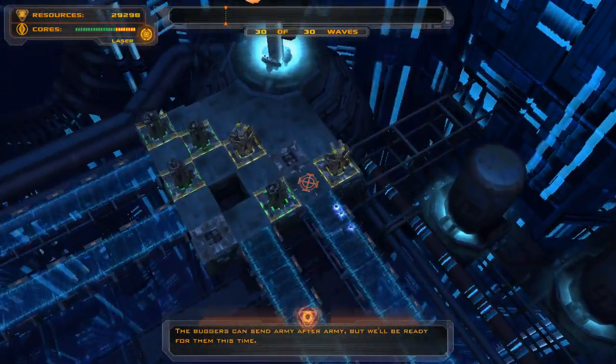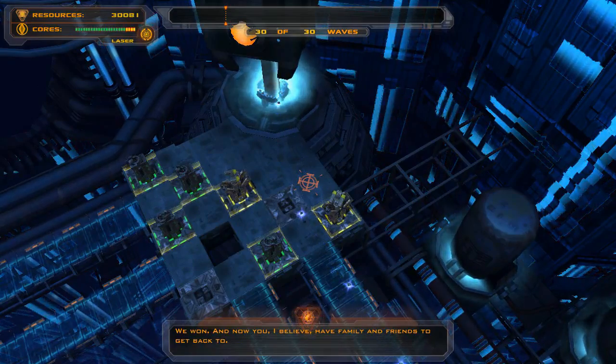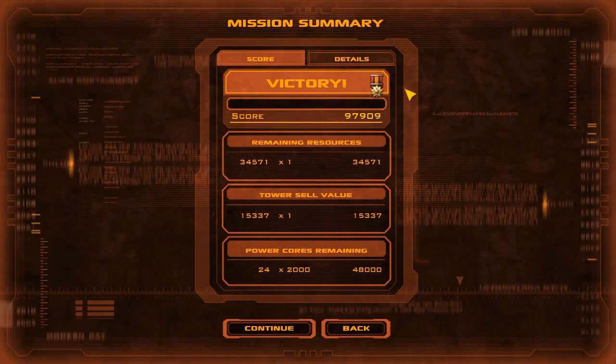Pockets can send army after army, but we'll be ready for them this time. We won! That is the end — you have family and friends to get back to. You emptied their pockets and kissed their sisters. Well done. Gold medal, everyone! Thanks for watching. I'm your Gibbs. This is Defense Grid, last and final mission. Bye for now.